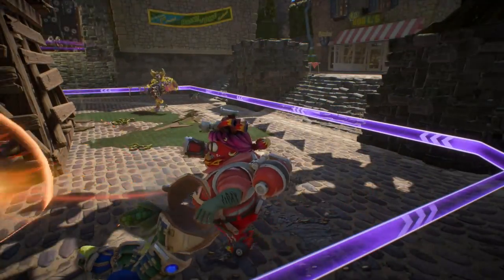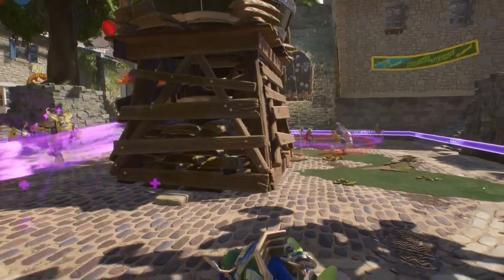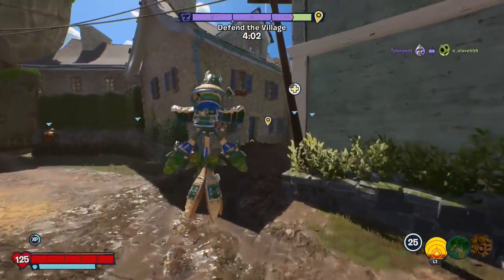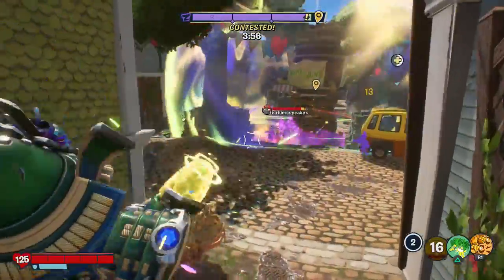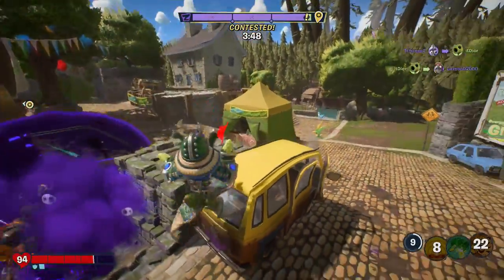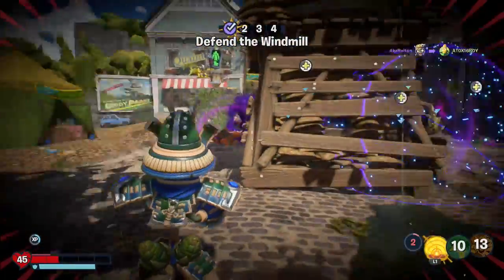I didn't do super well with actually landing vanquishes there, but at least we damaged them enough to get them off the point. They're capturing that point quick — we need to get in there, pronto. Big butter throw. It hit All-Star. Get rid of people. What is dragging me in? Was that Super Brainz? I can't even tell what's below me right now — there is a visual mess happening.